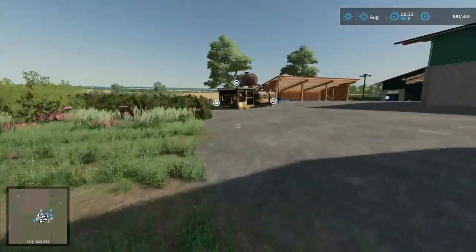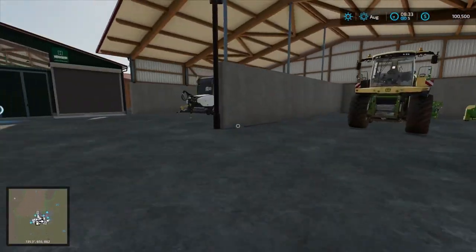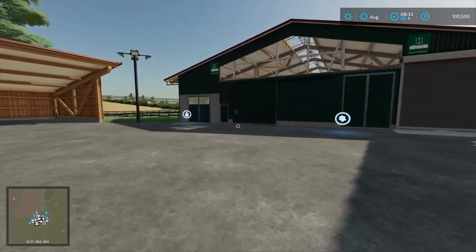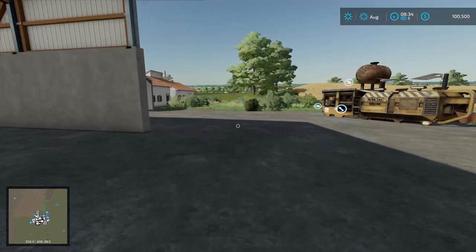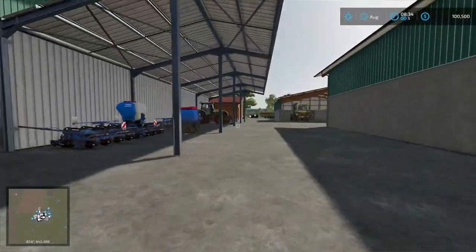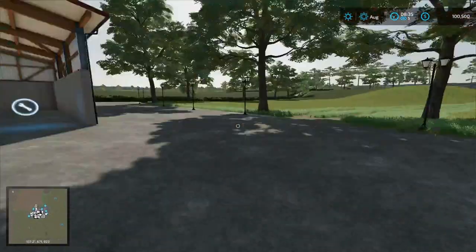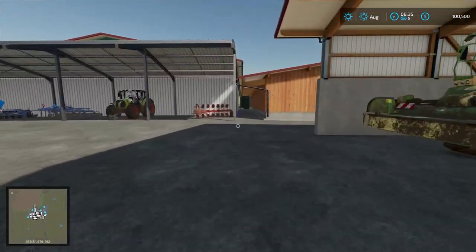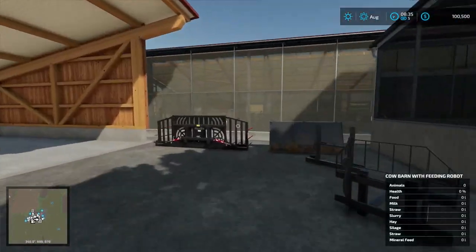Continuing around: we have our stone crusher, lots of storage, lots of stuff out and about. Those bunker cells — checking on those — and one of our large cow barns here. On the other side: more storage, more stuff, a lot of equipment. There's also a repair trigger, which is really nice to have available on your farm.